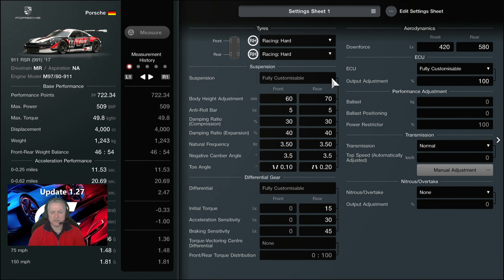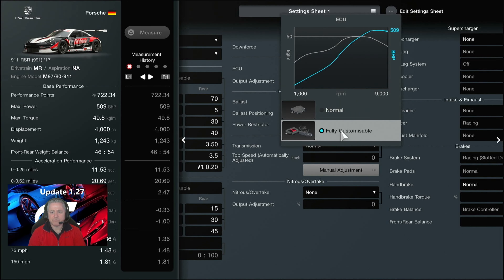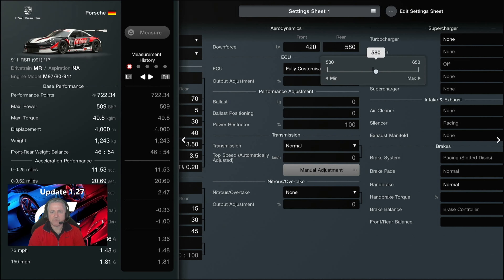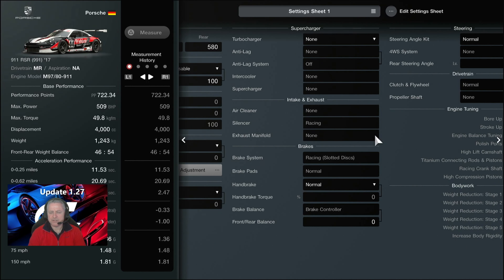You can pause that and look at it — fully customisable suspension, fully customisable diff, but you can't change them anyway. Customisable ECU, you can probably change that but it's not available. So it's PP'd to a certain degree. There's some flexibility in the front and rear wings which you can change as you see fit. Transmission is BOP, everything else is as well.